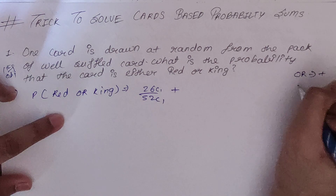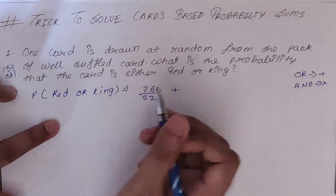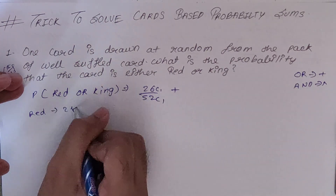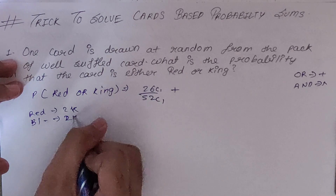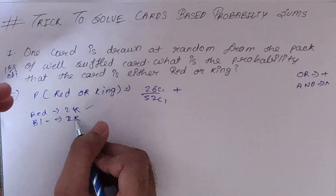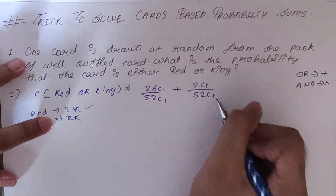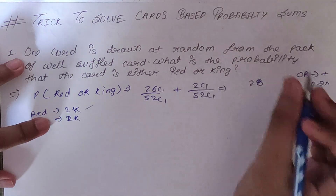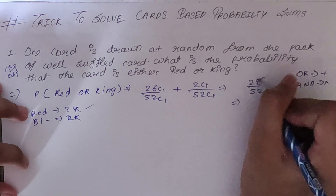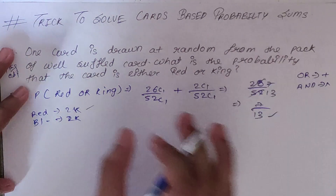Now the second thing we want is probability of king. Since we have already included all 26 red cards, which includes two red kings, we only write the remaining two black kings: 2C1 upon 52C1. So basically it will be 26 plus 2 = 28 upon 52. If you simplify, 28/52 gives us 7 by 13. So the answer will be 7 by 13.